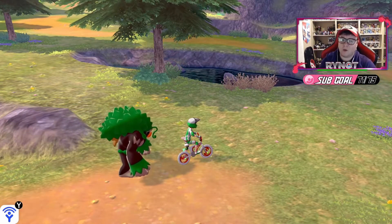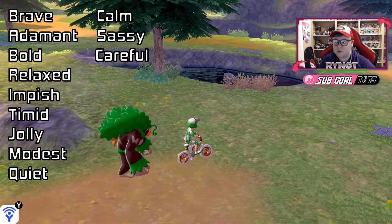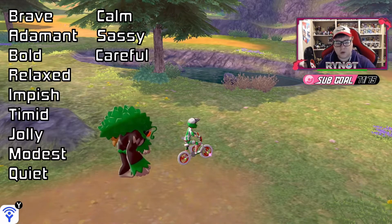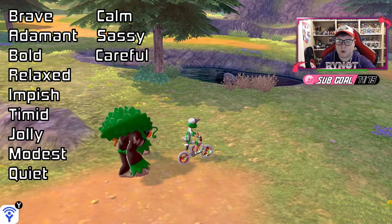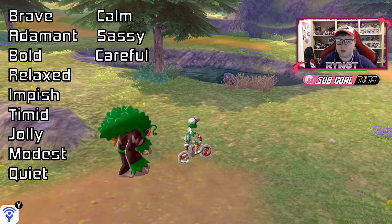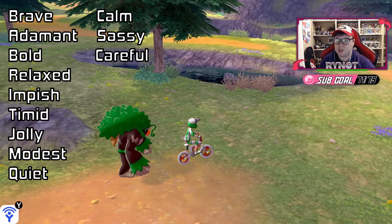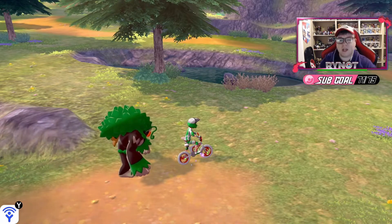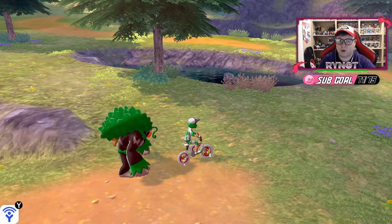I'll put a list up on screen now of the ideal natures that you want to be looking for mints for. Basically when it comes to competitive, you never want your Pokemon to have a nature that is going to lower their defense — so lower their physical defense or their special defense. Any mints that can change the nature of your Pokemon to a defense-lowering nature you want to avoid. Also you never want to be using a neutral nature. I believe the only mint that can spawn that can change your nature to a neutral nature is the Sassy Mint, so you want to avoid that as well. Just reference the list on screen that will show you all the ideal natures of mints that you want to be looking for. So that's going to do it.